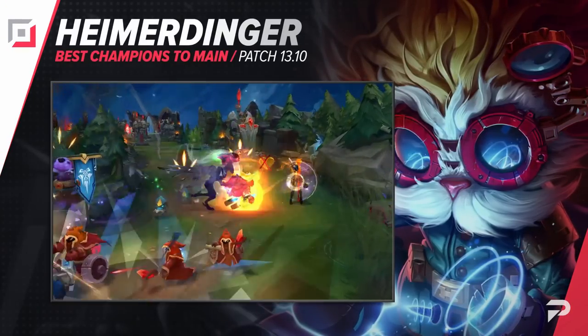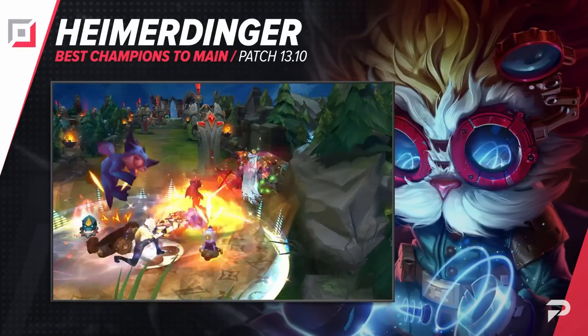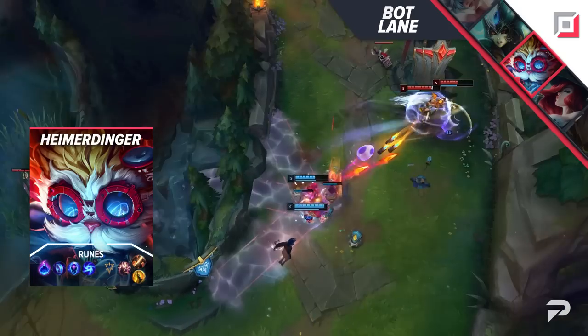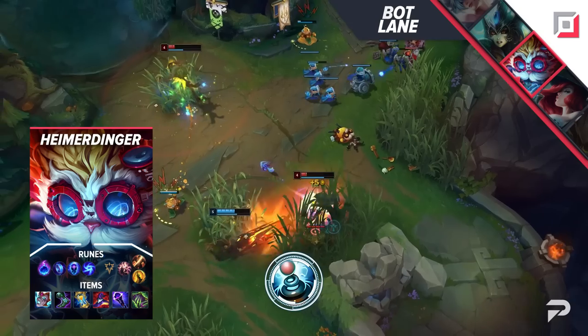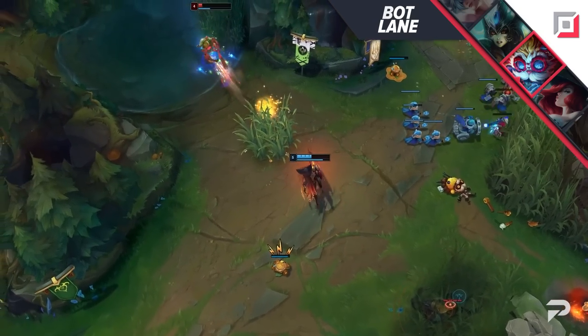Lastly as our mage pick bot lane we have Heimerdinger. Playing APCs as your bot lane carry makes the game pretty autopilot — you just auto-win lane by shoving into your foes and poking them while they try to farm under their turret. Once you're level 6 you don't even have to fear enemy jungle ganks — in fact you should welcome them. As long as you fight on your ulted turret you can usually turn ganks into fights that swing heavily in your favor.